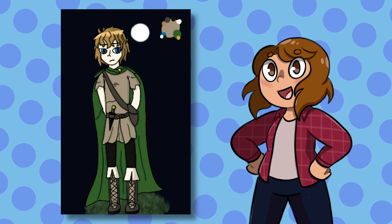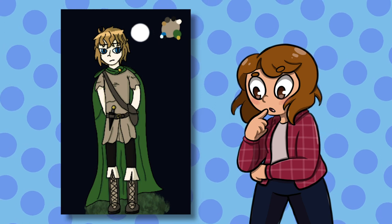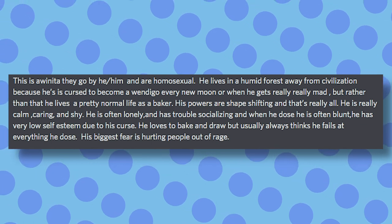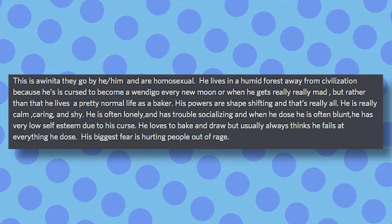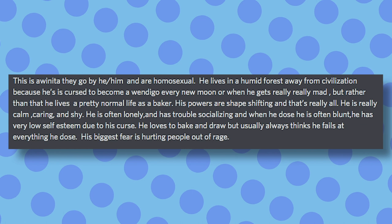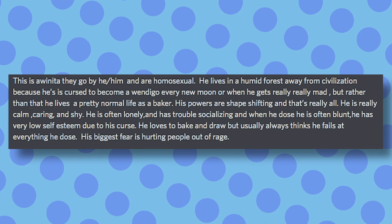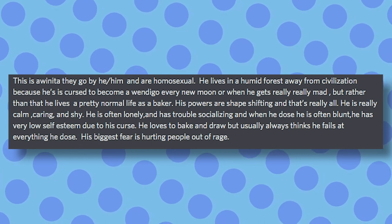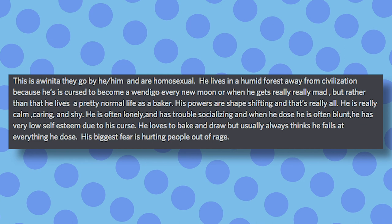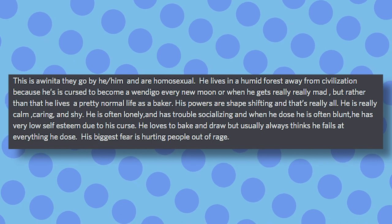This first character was submitted on my Discord by user DittoIsBestBoy. The character is Awanita. He lives in a human forest away from civilization because he is cursed to become a wendigo every new moon or when he gets really mad. But he lives a pretty normal life as a baker. He has the power to shapeshift. He is calm, caring, and shy. He is often lonely and has trouble socializing, and when he does he's often blunt. He has very low self-esteem due to this curse. He loves to bake and draw, but usually thinks he's not very good at it. His biggest fear is hurting people because of his rage.